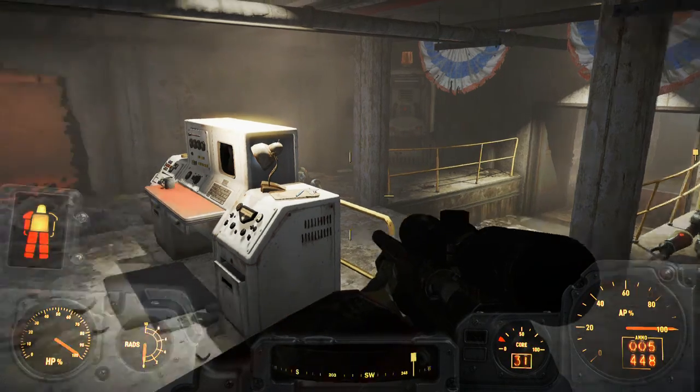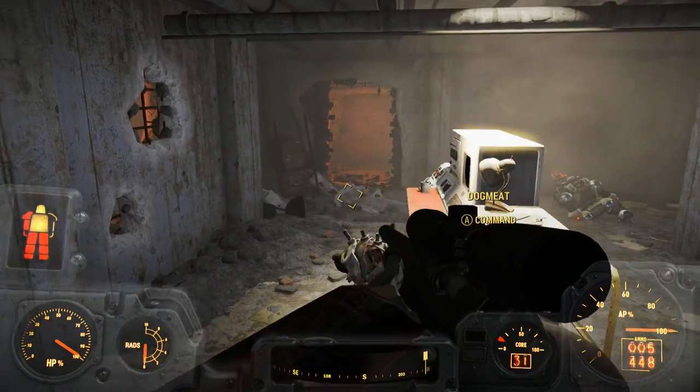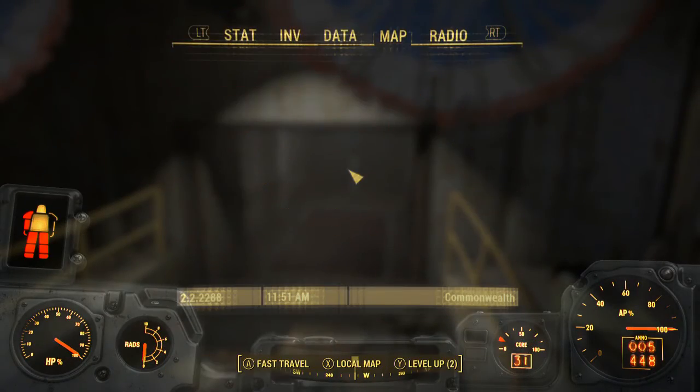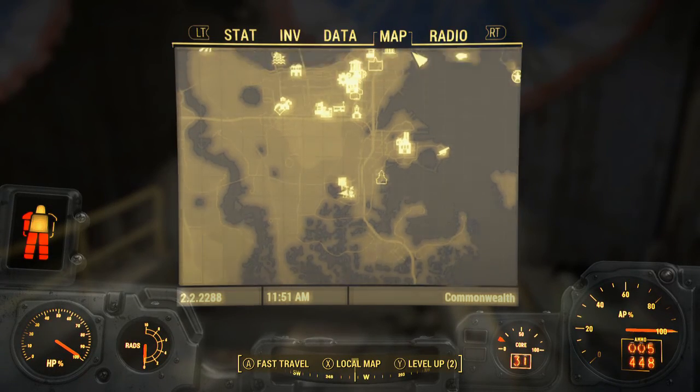Hey guys, it's Nick, and we're back on Fallout 4. Today I'm going to be showing you how to get the 2076 World Series Baseball Bat. This is during the quest to find the Jamaica Plain treasure — it's located in Jamaica Plain on the map.